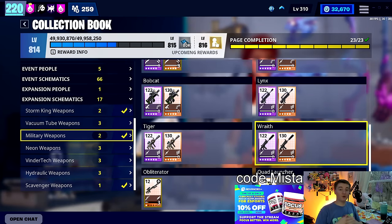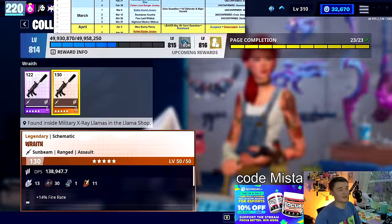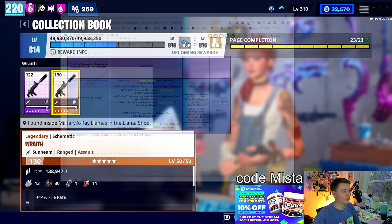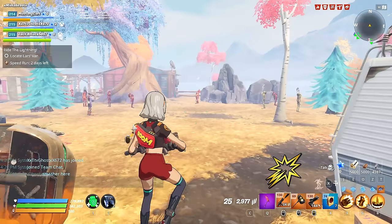Today I'm revisiting the Wraith AR from the military set. It's available in military llamas, which come around kind of randomly. My timeline in the description of every single video shows that we get military llamas sometime during the Christmas season — about one on the 23rd, and a few in late December, early January. We really don't see military llamas much, so if you want this weapon, you're most likely going to have to flux it. It's not that big of a deal because it's a pretty good weapon.